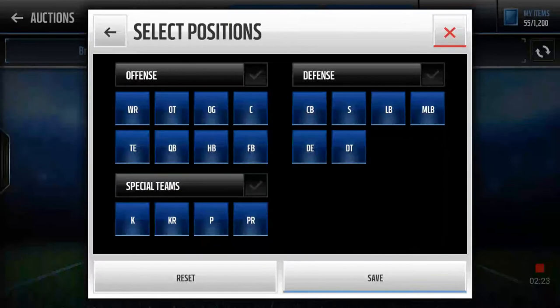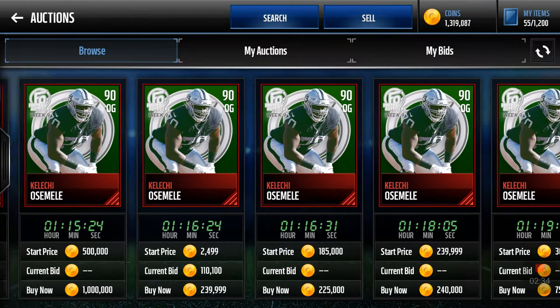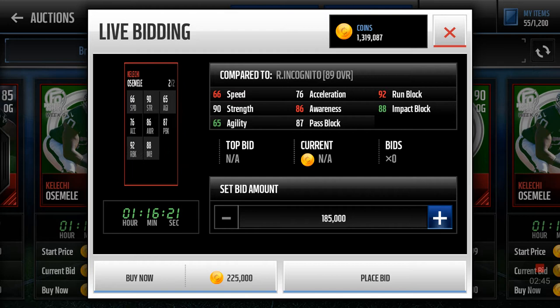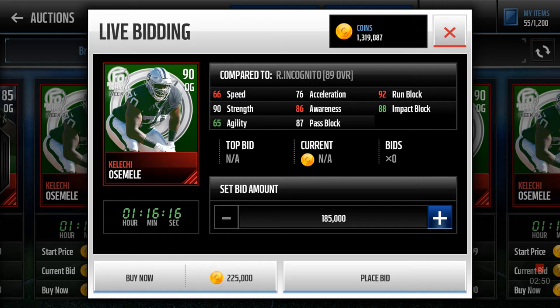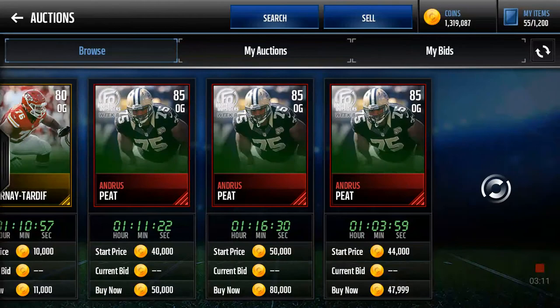Then the big boy of this set for Friday — we've got a lot of guards and there's a whole bunch of them. We got a 90 offensive guard — I don't know how to say his name so I'll say Osmeli because I can't say the guy's name. He doesn't have stats either. 66 speed, 88 impact block, 92 run block, 87 pass block, 76 acceleration. Comparing him to the Football Outsiders Rich incognito I have on my team — he's decent too. If you pull him you can try to sell him, but his price looks like it's going down because I just found like two, four, five in a row.